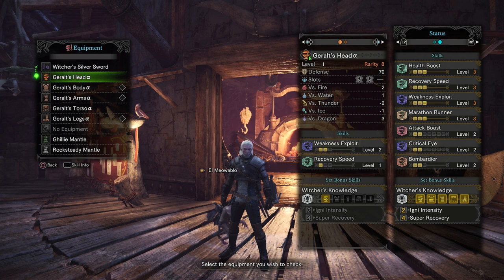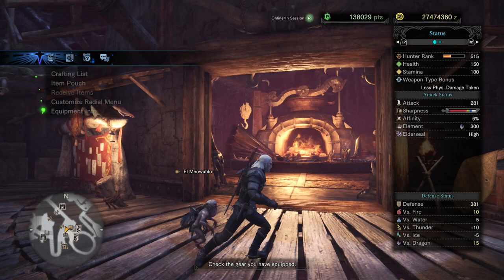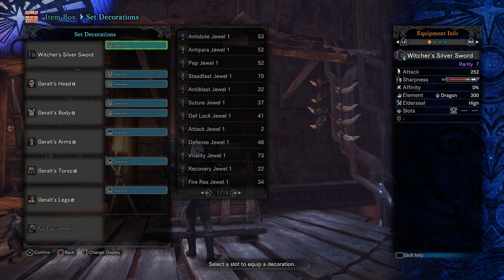As for the armor set, full armor sets are normally not that great. This one gives you three Health Boost, three Recovery Speed, three Weakness Exploit, three Marathon Runner, two Attack, two Critical Eye, and two Bombardier. You also get multiple slots — five level 1 slots, one level 3 slot, and two level 2 slots. Overall the armor set is not that bad.